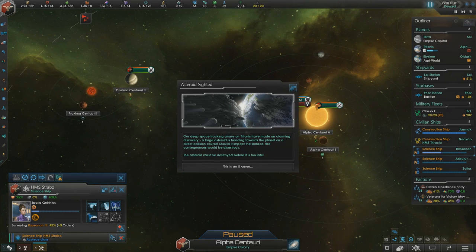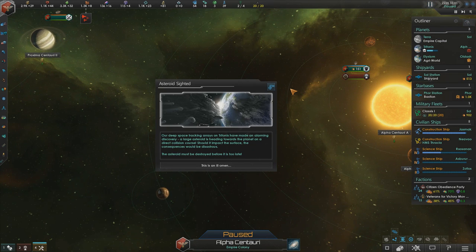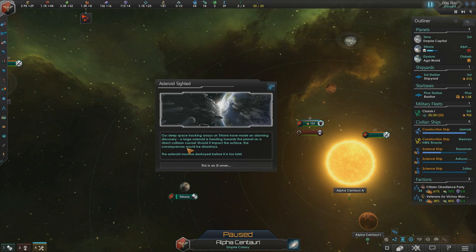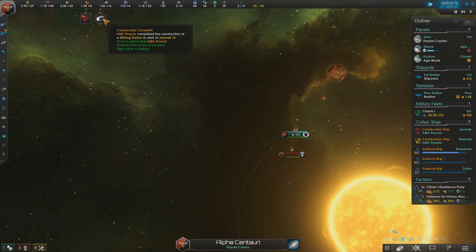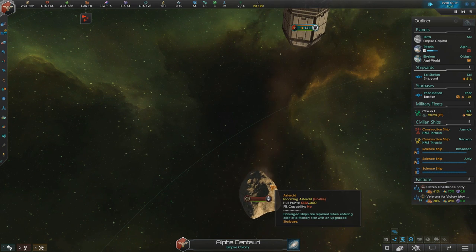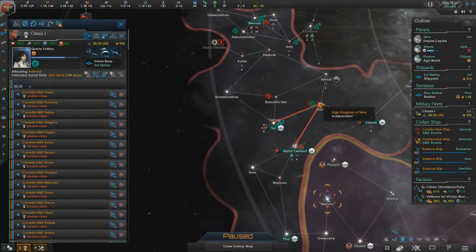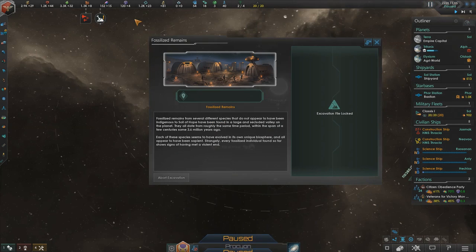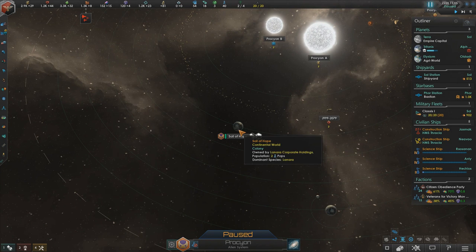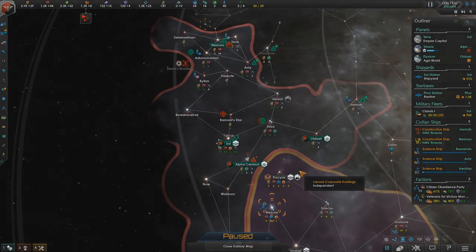Spaceport reports enemy contact. Our deep space tracking arrays on Tritonus have made an alarming discovery — a large asteroid is heading towards the planet on a direct collision course. Should it impact the surface, the consequences would be disastrous. The asteroid must be destroyed before it's too late. I don't think our spaceport is going to manage to take it down in time — deploy the fleet!